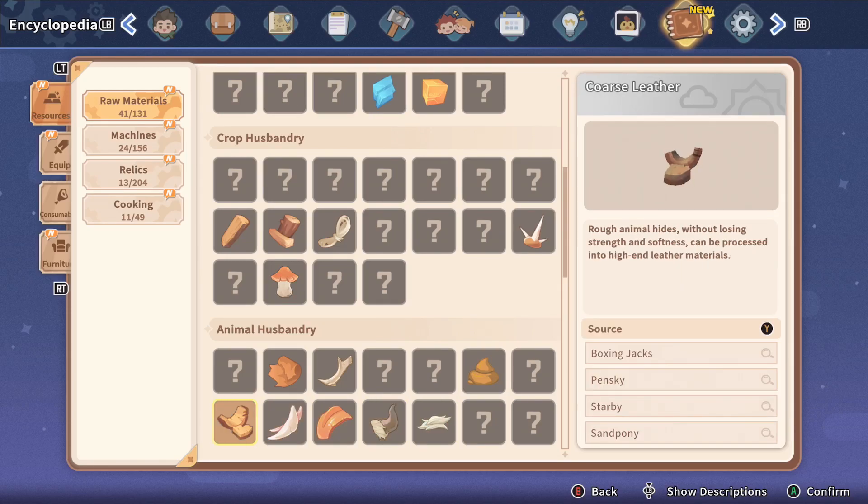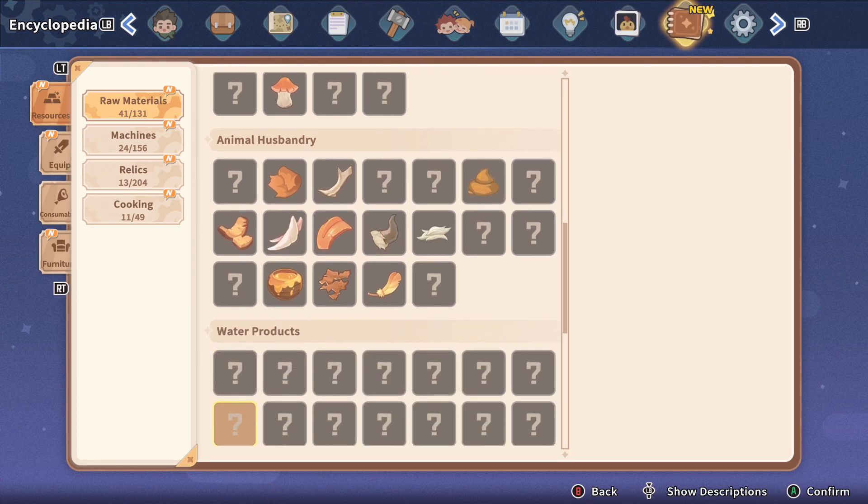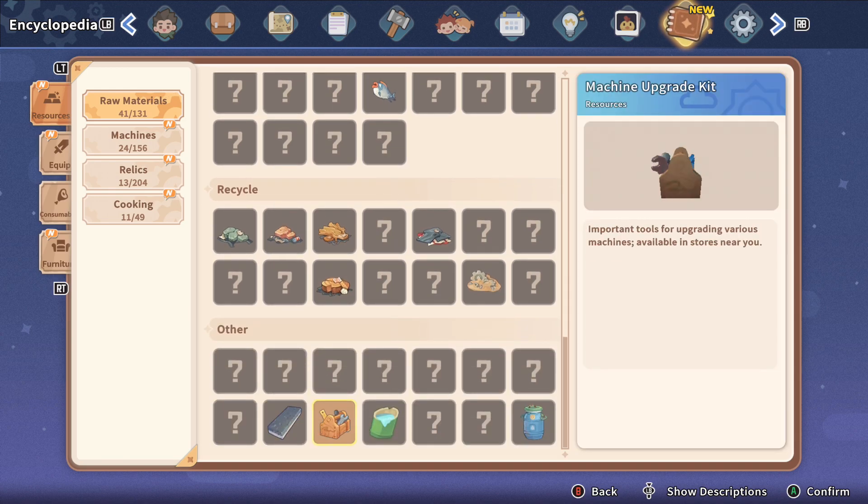Yakmel Horn and Yakmel Hair, Ant Honey, Fine Wood Scrap, and Machine Upgrade Kit.